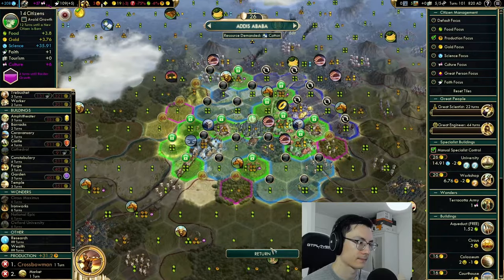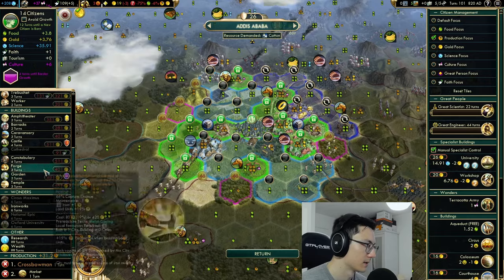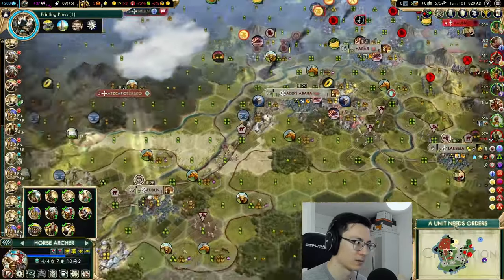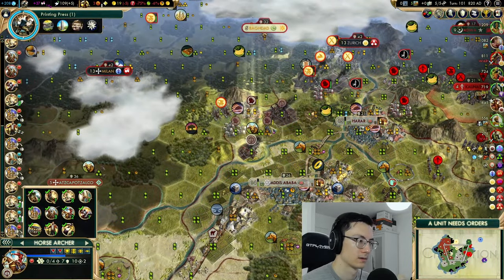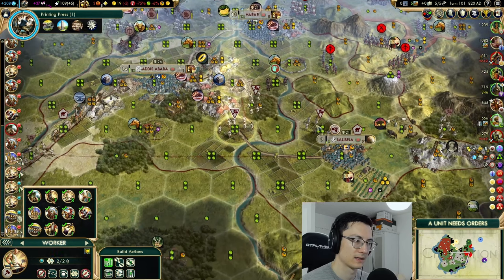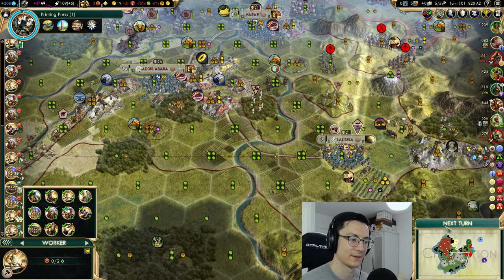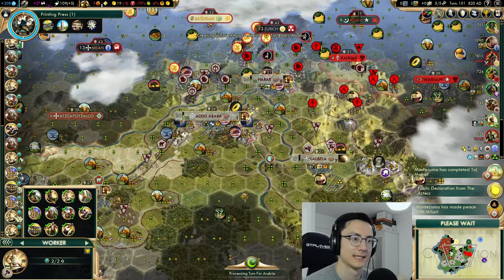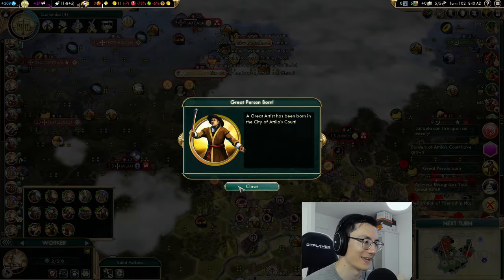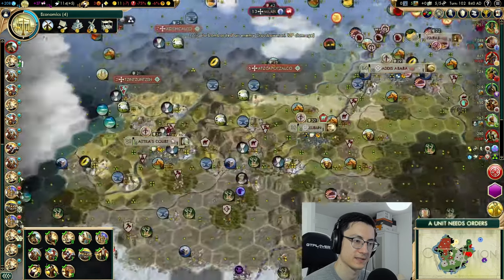Keep moving — this building is complete. Addis Ababa could really use some happiness. Is there a cathedral? I guess there's a cathedral if we had any faith, but we don't. Yeah, we just need to build zoos — we'll build a crossbowman and then some zoos. Our declaration of friendship with Venice has expired; we can maybe get that back. We've got a great artist now as well. We'll bombard this musketman. We haven't actually lost a unit — that's quite nice. We're at war with Milan, and we don't need to be.